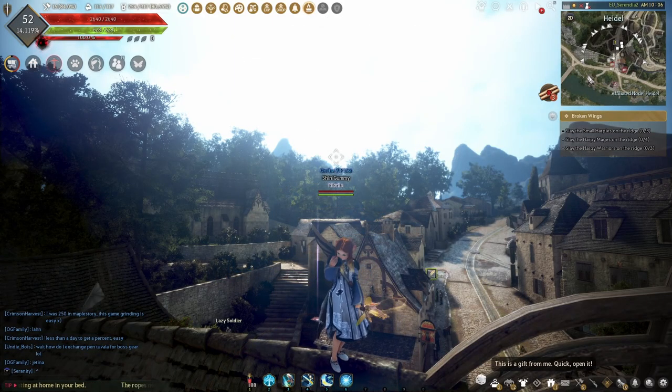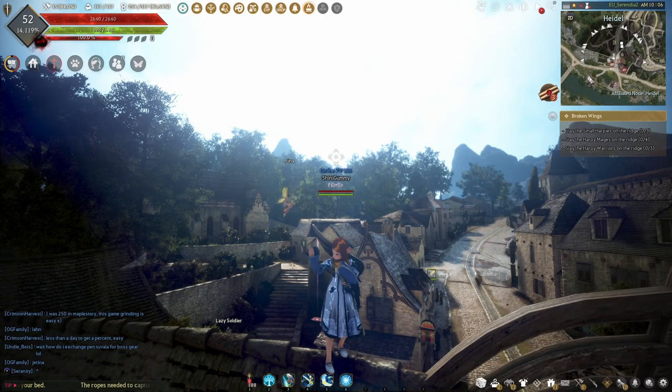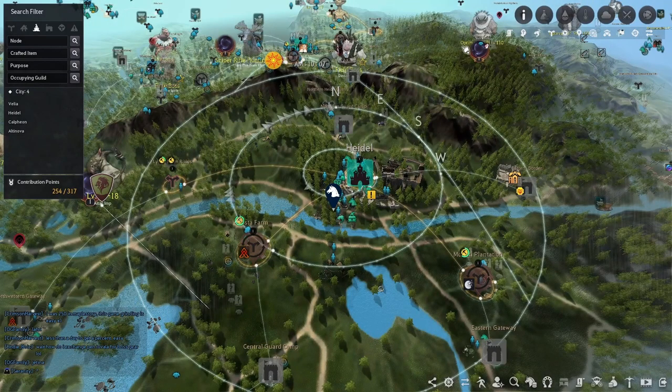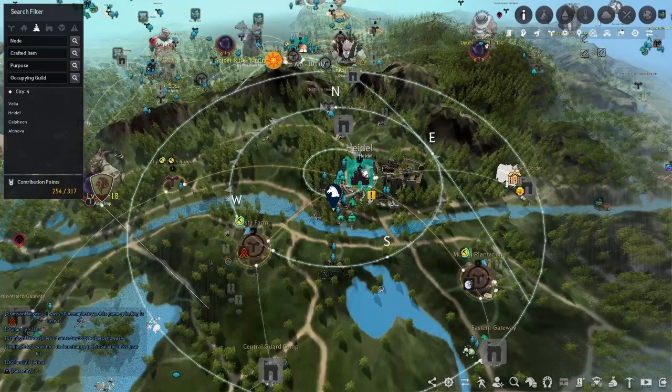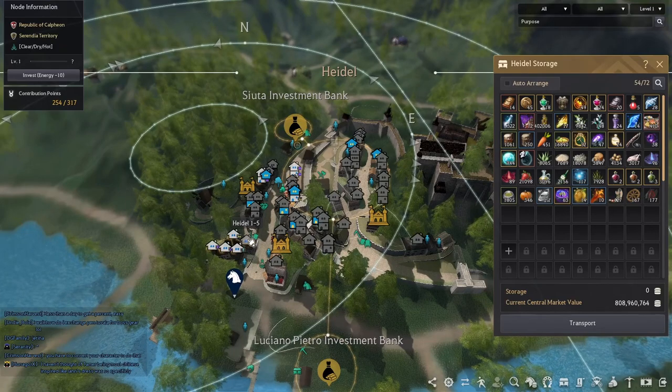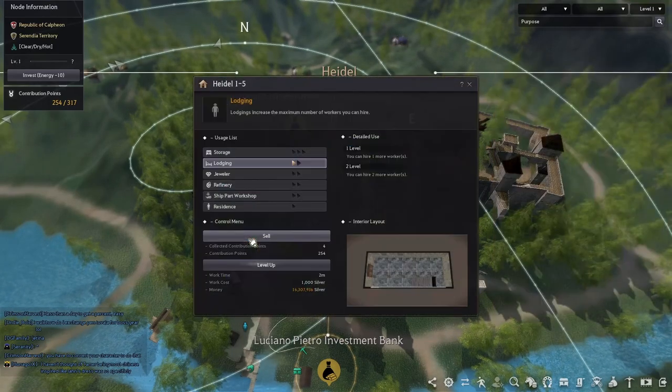The next step is to acquire lodging for your workers. This step is very simple and it requires some contribution points. Simply go to your map, pick the town that you wish to get your lodging at. Click on a home that's available — homes that are available will be in blue, and homes that you've already purchased will be in white. Click on lodging out of all the selections and click purchase.